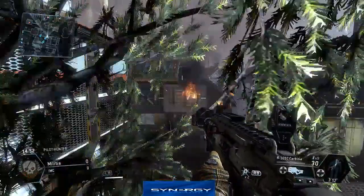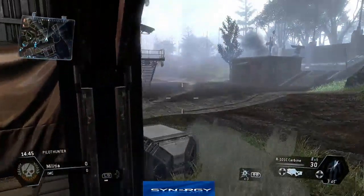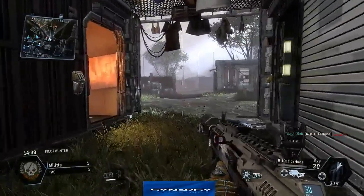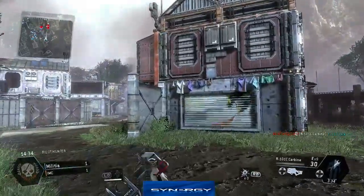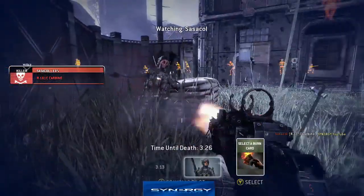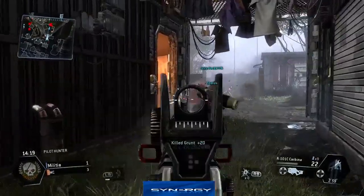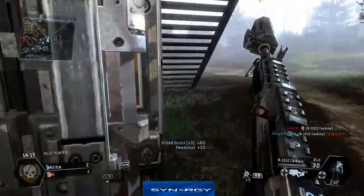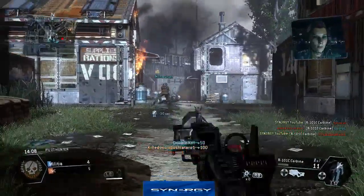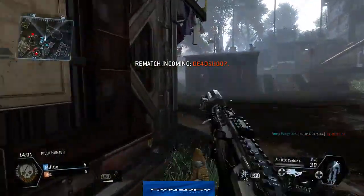The rules were simple: don't use any burn cards that give a major advantage over the enemy team, like seeing exactly where everybody is. Unfortunately, this team ended up breaking the rules, but we're still going to own them. You can see the perks they're using — I've only got cloak perks. Most of us on our team were using cloak, while these guys were using the active radar pulse, which let them see where we were at certain intervals.